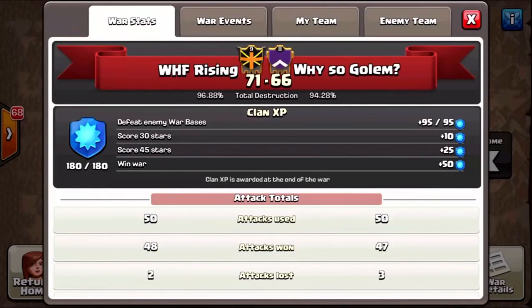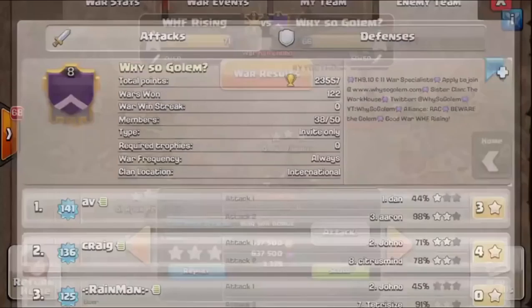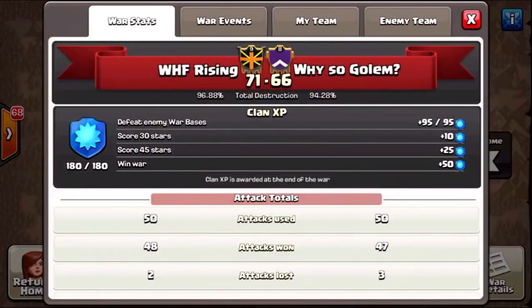What's up fellow clashers, it's Pauline here bringing you the latest war recap — but not just a war recap. It's really a how-to on many different attacks. We have some really cool attacks this war. We went against a random matchup with Why So Golem, which was actually kind of ironic because we have an arranged war with them in the next couple of weeks. We just randomly spun and got them. We were able to come out victorious 71-66.